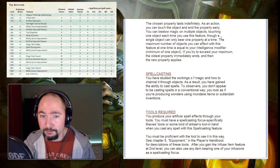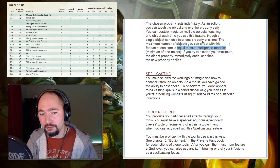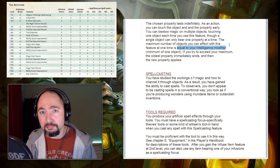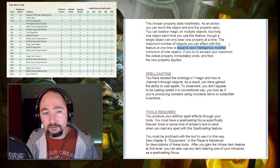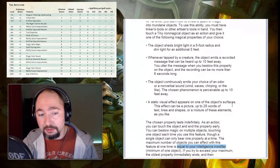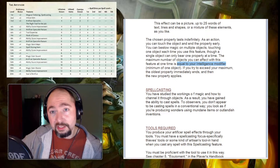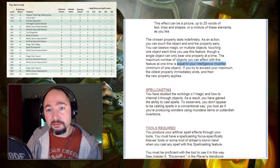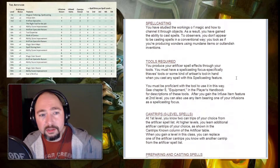This is the first of several features tied to your Intelligence modifier — getting that up as soon as possible is crucial for the Artificer class. It affects many features, including the maximum number of objects active with Magical Tinkering. Also worth noting: when your maximum is met and you imbue a new object, the oldest one dissipates. Consider keeping a list on your character sheet tracking which objects you've imbued and in what order, so you know which one vanishes when you add a new one.